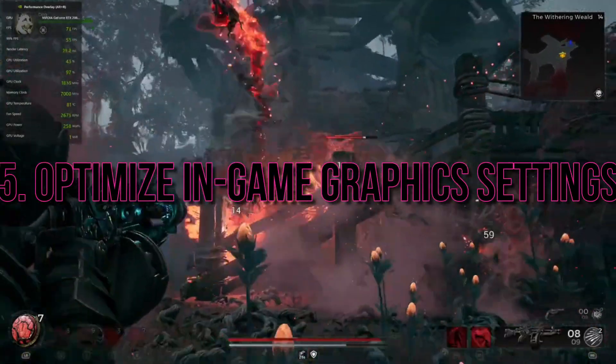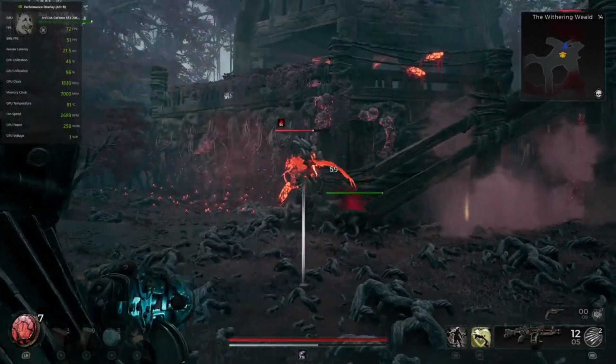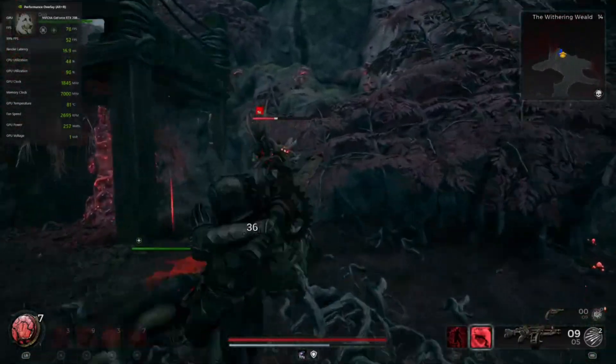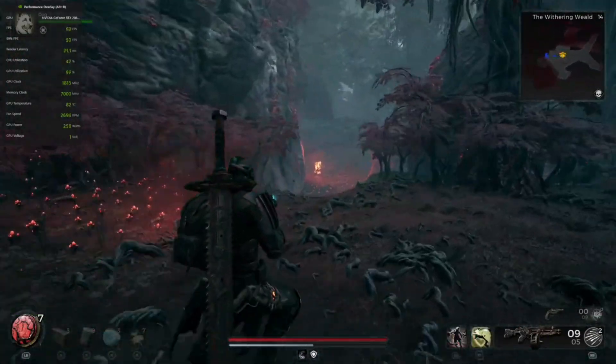Step 5: Optimize In-Game Graphics Settings. Adjusting your in-game graphics settings can greatly improve FPS. Ensure your PC meets the recommended game requirements, and lower the in-game graphics settings and resolution for smoother gameplay.